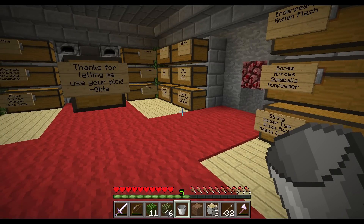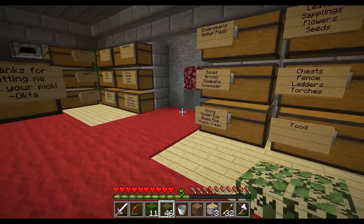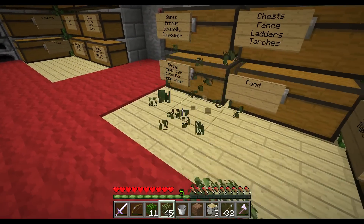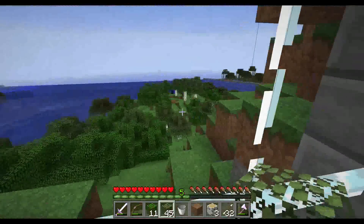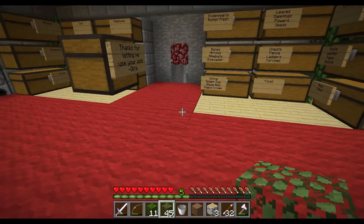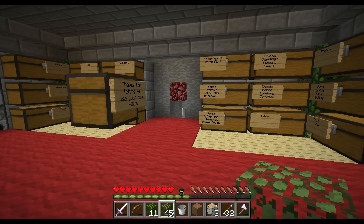I need some materials to build it — something that silverfish can't get into. Birch wood is quite nice because it's a bright color and easy to get. So let me grab some birch wood and then I'll meet you down at the spawner.